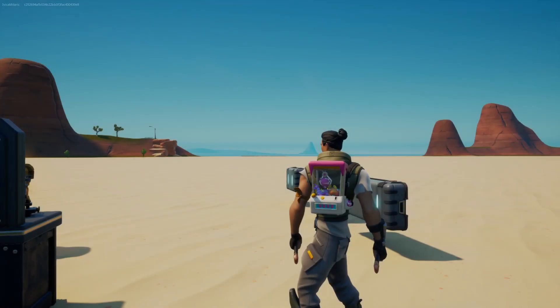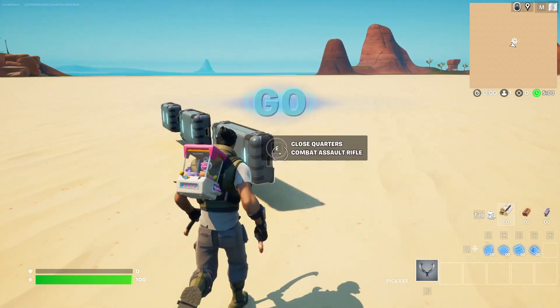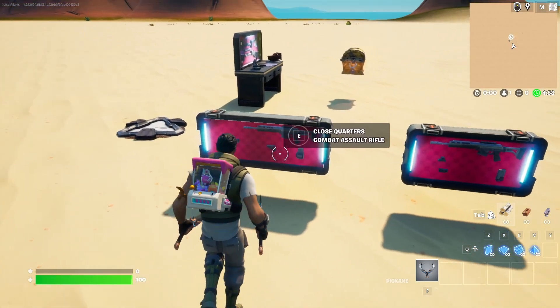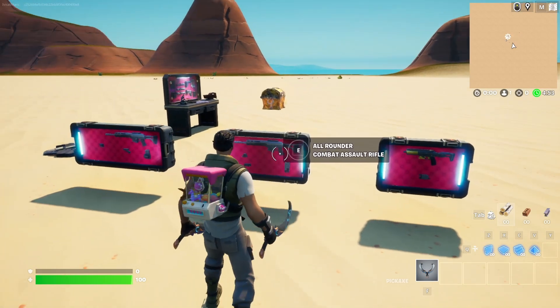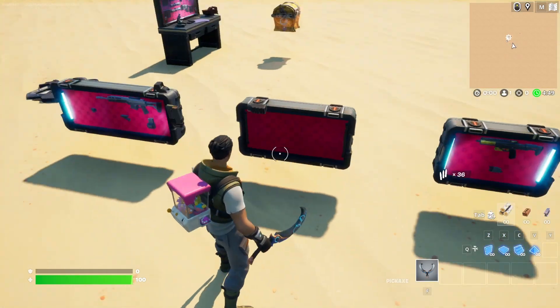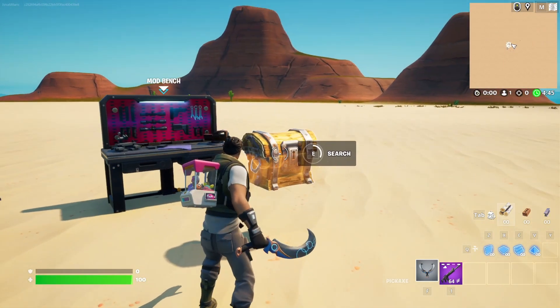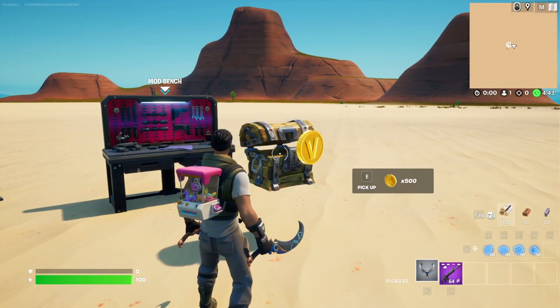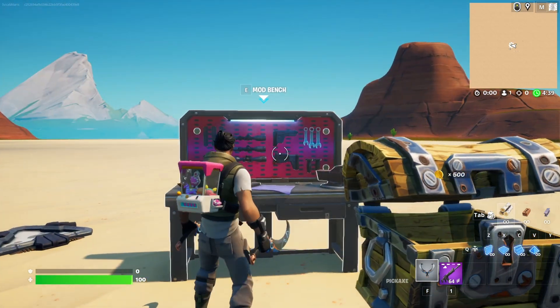Once I enter the match I'm going to first pick up a weapon. We have a close-quarter assault rifle, we have a combat assault rifle — let's take it. And now we're going to take the gold as well. Now let's mod the weapon.